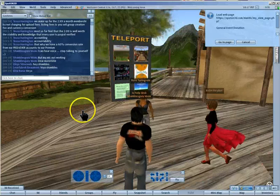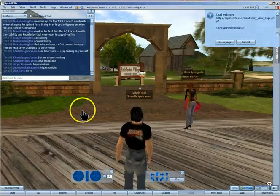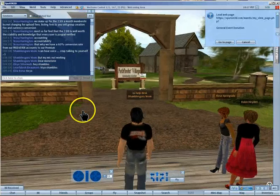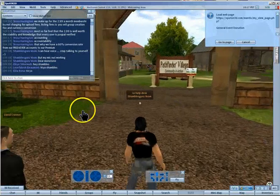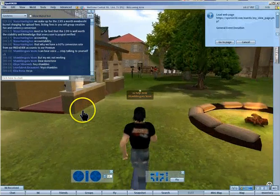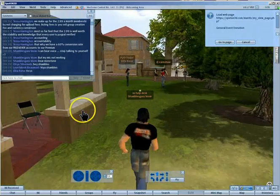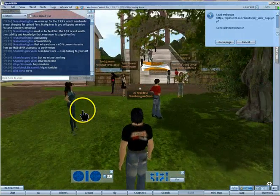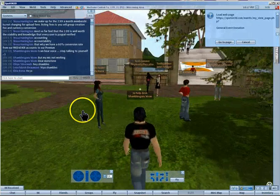Across this bridge is our learning path, and this works in conjunction with our path finders. The reason I want you to walk across the bridge is to see how region crossings work. It's a slight stutter - if you feel the stutter, stop, count to two seconds and then walk again, because that will be you crossing over.